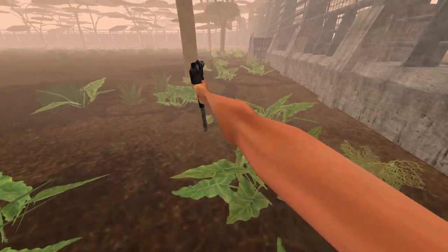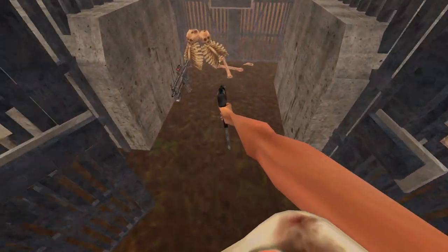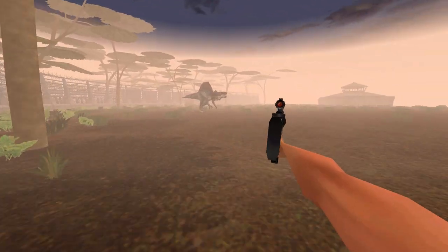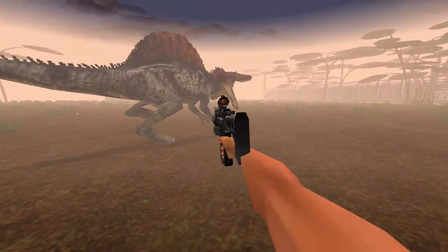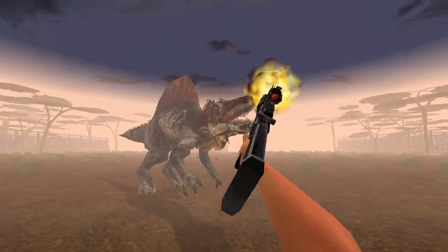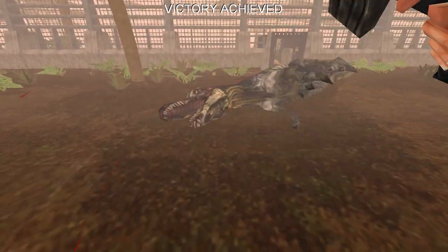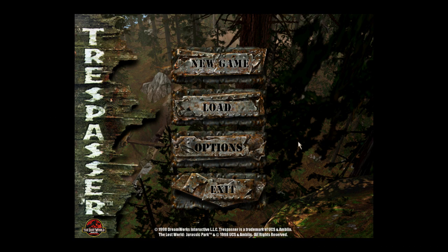They actually have the proper JP3 Spinosaur roar here — it's got kind of a nasally roar because of its long snout. About 30 rounds. I don't think I've ever seen this gun before in Trespasser. It's got some real kick to it, probably because you're not meant to fire it with one arm. It didn't play, but I'm pretty sure there's supposed to be a cutscene there where you walk into a building.